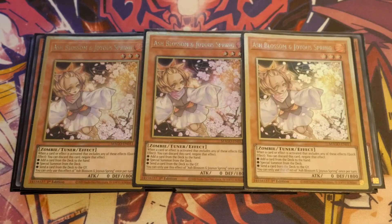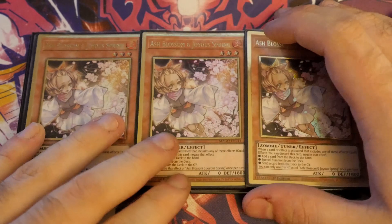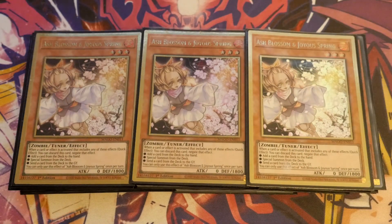The last monsters we play are triple Ash Blossom, just the most generic hand trap. If you are fearful your locals is going to run Crossout, you can swap these out for Imperms, spice it up with Ghost Ogres, or even put in Droplets or Dark Ruler No More — for the pure ability to turn your opponent's board off, clear it, and then go from there. It really comes down to your local preference, and these are just free flex spots for any particular hand trap or interruption, because if you don't play this space your deck is literally hoping your opponent doesn't have hand traps or that their board isn't strong enough to play through.